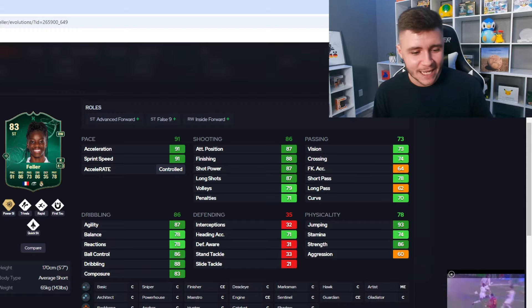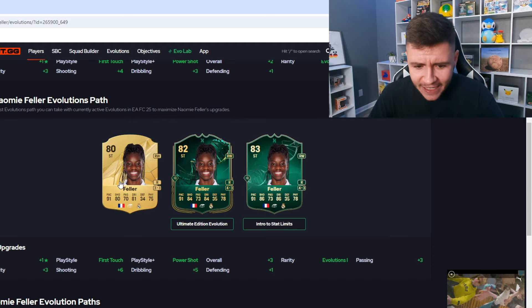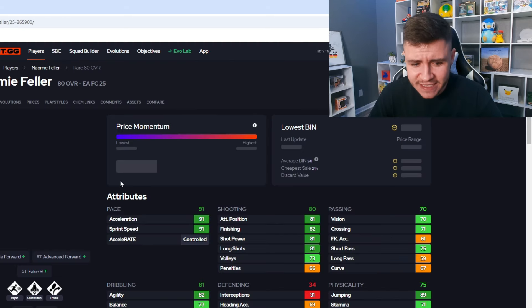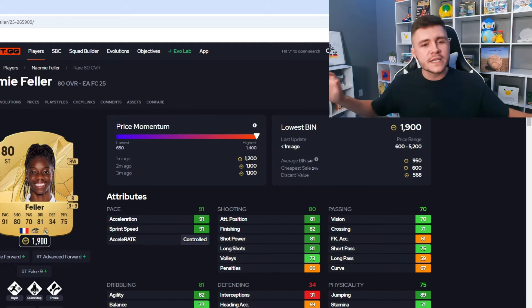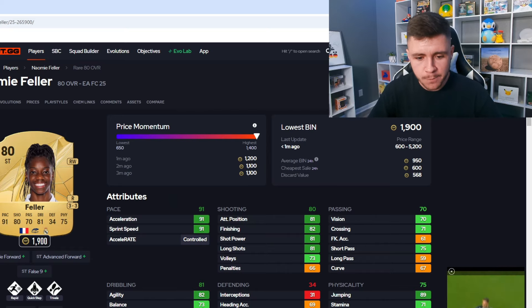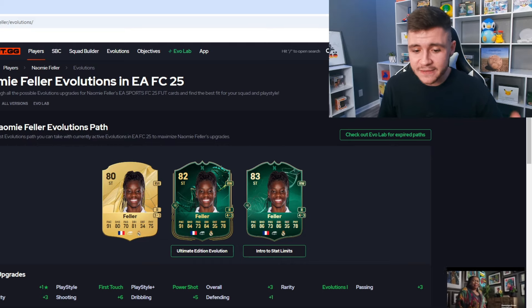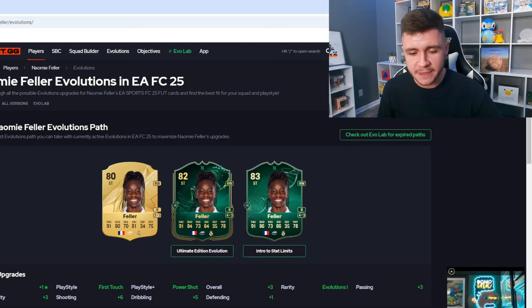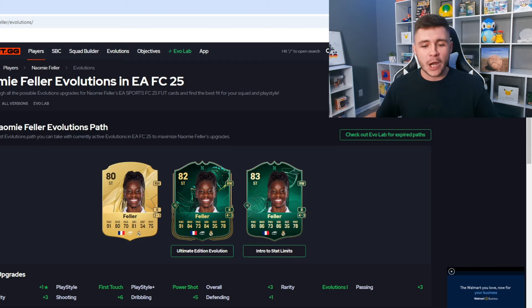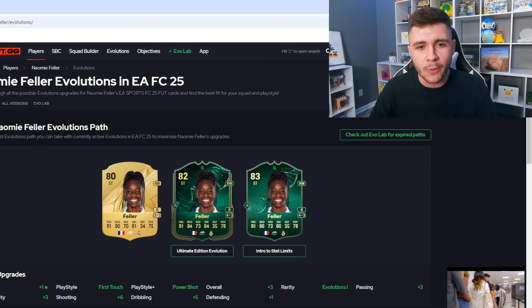With a smaller build in game — only five foot seven — 87 agility and 78 balance with four-star skill moves. As of recording, she's only 2,000 coins on the market — a very cheap option. For this chained evolution, you do have to use her first in the Ultimate Edition Evolution and then into the Intro Stat Limits evo. If you prefer smaller, more agile players, Feller for the price is an incredible option.